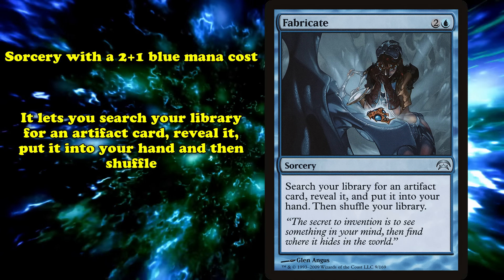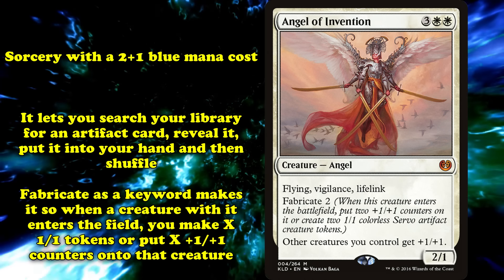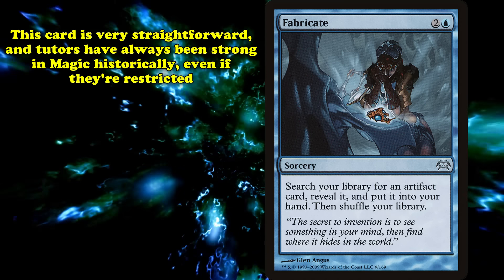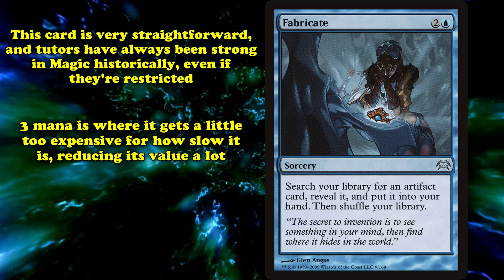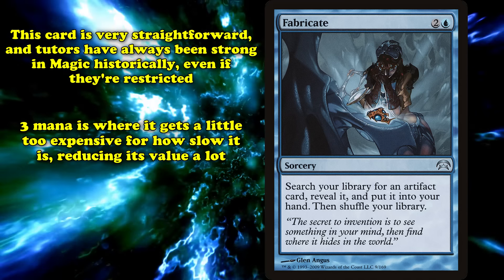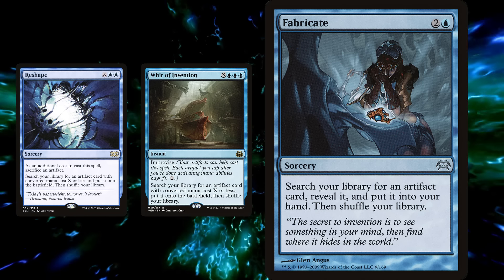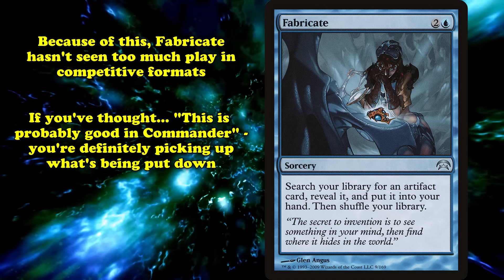At number seven, we have Fabricate. This is a sorcery with the mana cost of two and one blue. It has the effect to search your library for an artifact card, reveal it, put it into your hand, then shuffle. Fabricate as a keyword makes it so that when the creature with the ability enters the field, you either make X 1/1 Servo artifact creature tokens or put X +1/+1 counters on that creature. Fabricate is extremely straightforward — tutors have always been powerful in Magic, and restricted tutors are still very potent. Three mana is the band where they go from being broken to just okay, though; the tempo loss becomes enough that only very specific decks are interested in the effect. Unfortunately for Fabricate, it also has fairly stiff competition — Enlightened Tutor can find artifacts and is legal in Legacy, and in Modern, cards like Reshape and Whir of Invention are slightly more efficient.